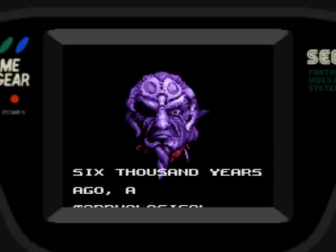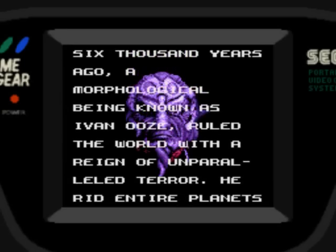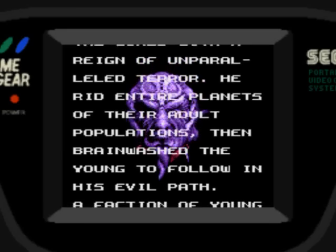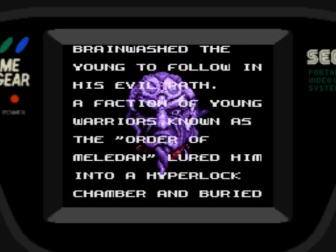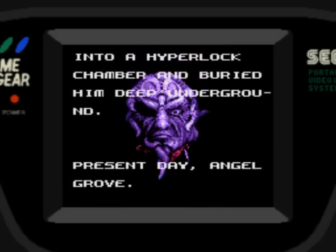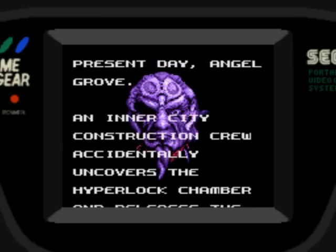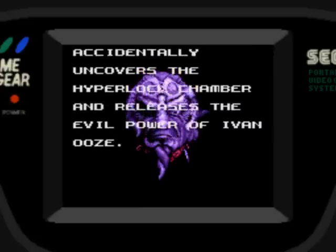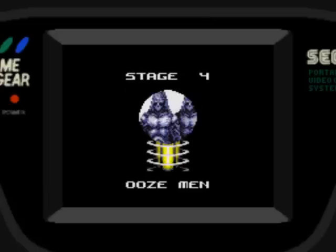6,000 years ago, a morphological being known as Ivan Ooze ruled the world with a reign of unparalleled terror. He rid entire planets of their adult populations, then brainwashed the young to follow in his evil path. A faction of young warriors known as the Order of Melodan lured him into a hyperlocked chamber and buried him deep underground. I'm guessing the first half of the game is not really off the movie at all, but rather just standard Mighty Morphin Power Rangers episodes — maybe loosely connected.